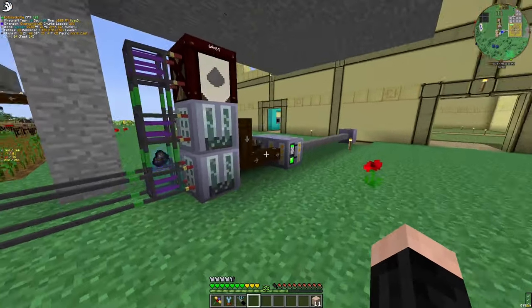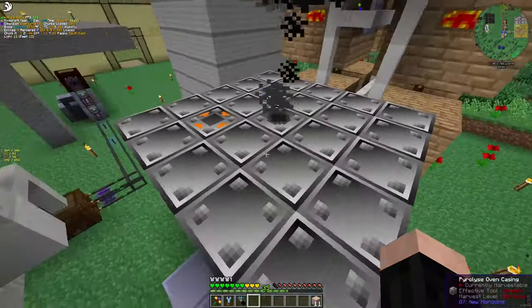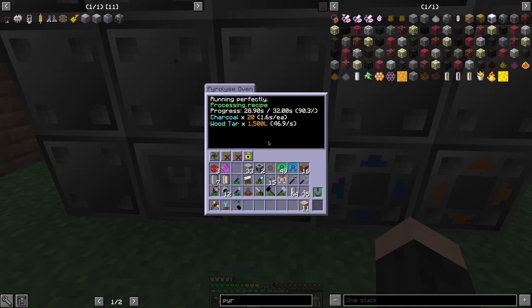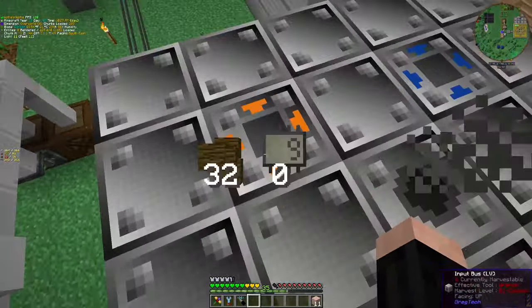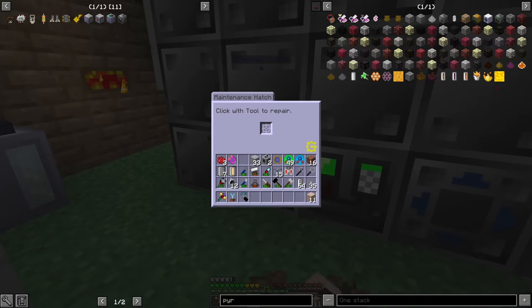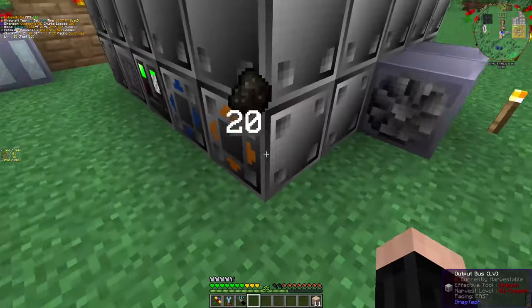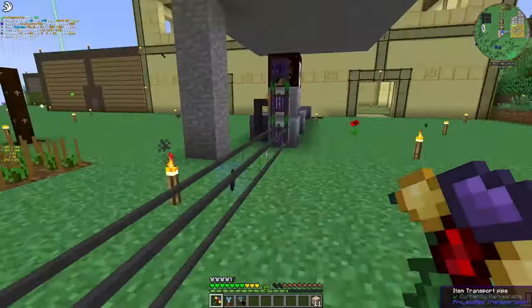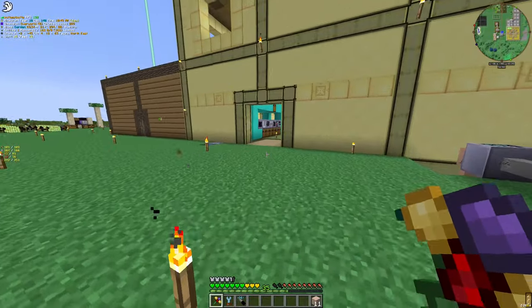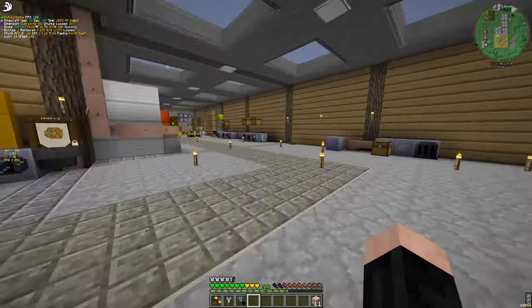I need a buffer! Wood tar and charcoal! Yeah, I need a buffer for that! Wood tar, and the charcoal — simple! Super simple! You can actually just go there! And the rest — I need to make a buffer for it!